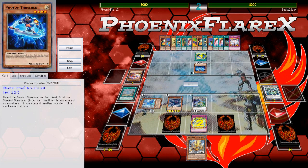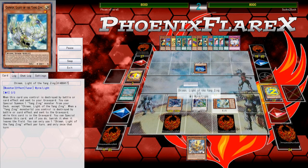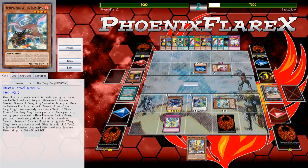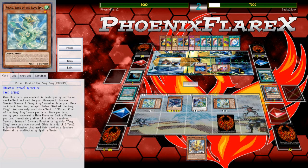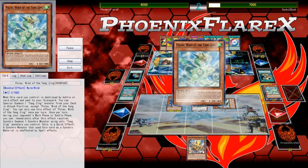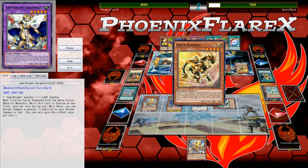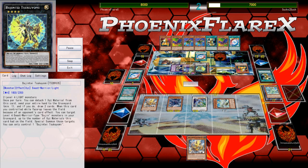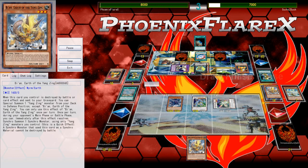I end up accessing three Nine Pillars of the Yang Zing somehow — I had one in my hand naturally, I searched the second off Dinglong because I wanted more negations against the cards he was drawing off Max C, and then I just drew one off Charge Warrior or Formula along the way. It was a really insane interaction. So now I've got three Nine Pillars face down, and he's making a smart move — playing as if all these cards are real, which they are. I negate some very key cards and put Qi Win and Bian on the board.